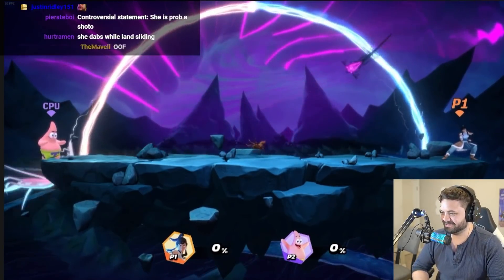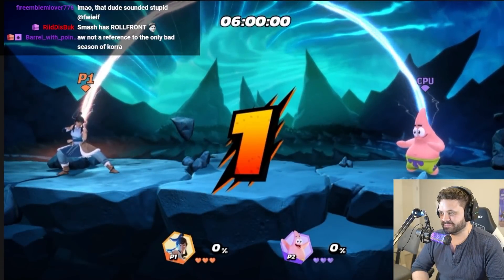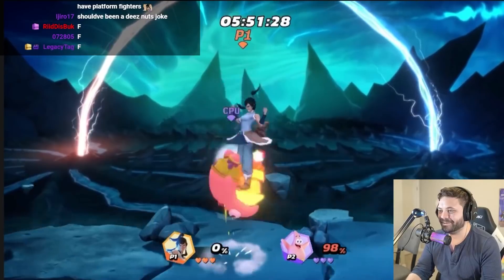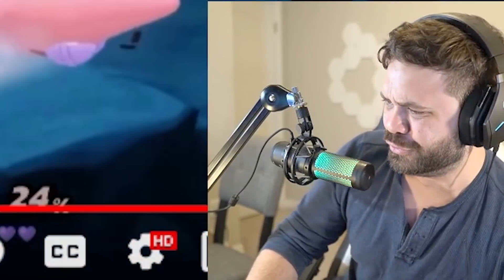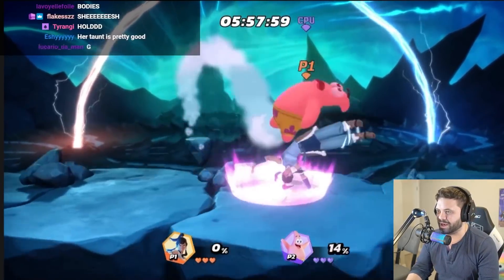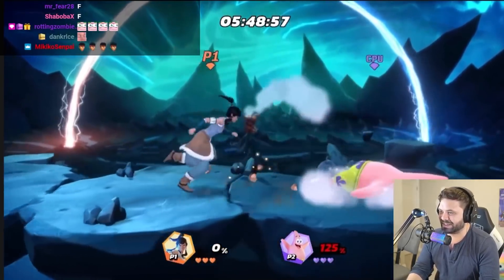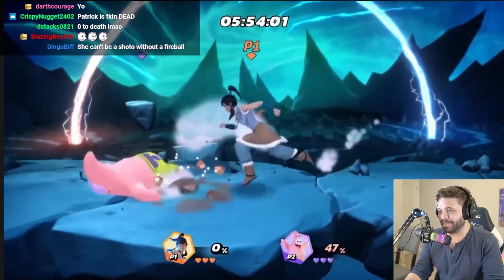Now let's learn from the Avatar how to properly dispatch enemies in a real match. Poor Patrick — did you get an F for Patrick? His bottom tier just getting grunted on. Cargo throw, dash attack cancel, down air, weak up, fair fair, jab jab, cannon down air, weak, dash attack, weak down, and a forward smash. That's very sick. More damage output than Aang for sure.